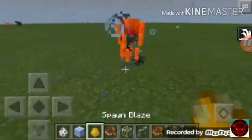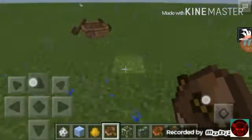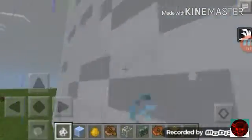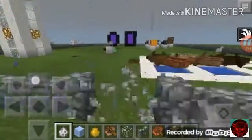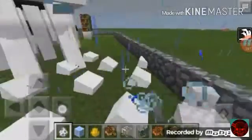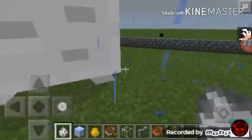Okay Jaden, do you want to test out the ghast? Let's get away from this area. Let's spawn in the ghast. Mr. Blaze is having fun in the rain. And this is the ghast — they still shoot fireballs, and I think you can still block and send them back.